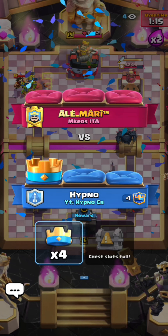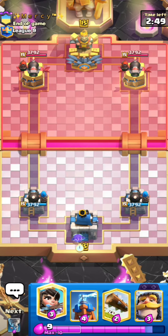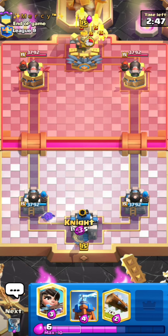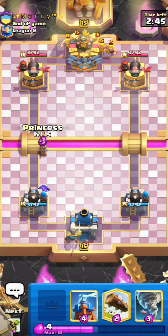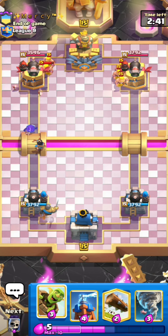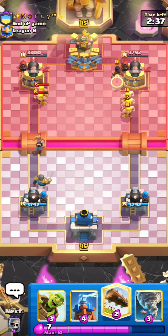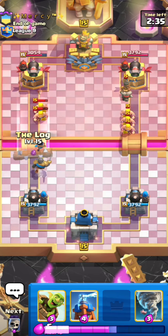If your opponent plays Dagger Duchess with beatdown it's really manageable, but if they play it with cycle — which they normally don't — you're looking really bad. Really nice game here, we defended that Evo Battle Ram push really nicely even if the normal Battle Ram push at the start was rough. GGs. We're in the next game against Mercy and I'm playing the Logbait deck from the first game again. He goes for the Barbs in the back — pretty interesting. Just gonna pressure him with the princess at the bridge.